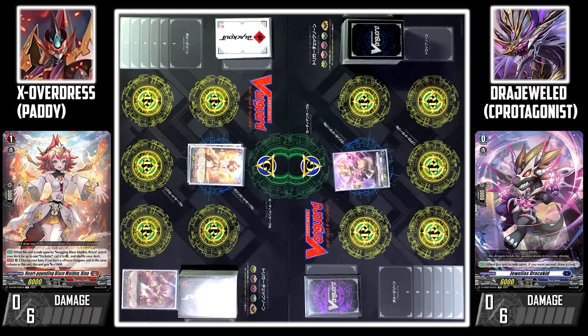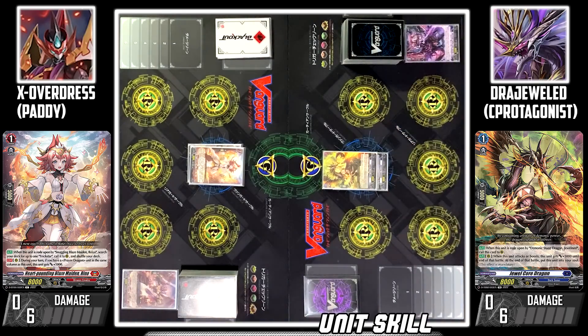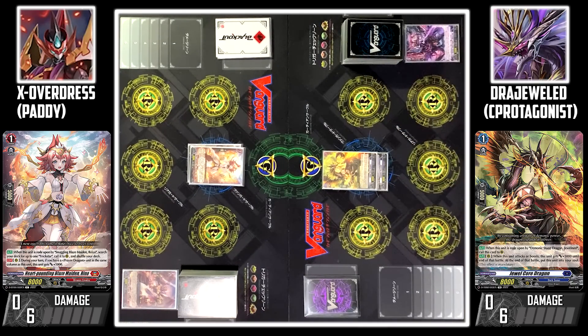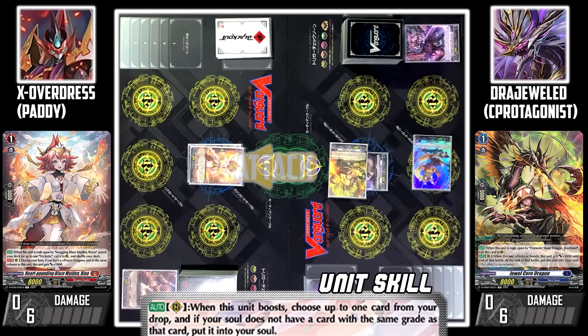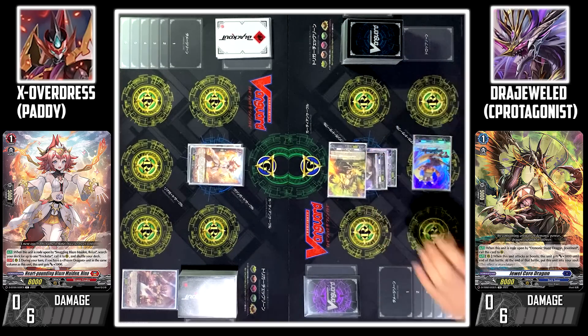My turn. Draw. I'll discard Mr. Gaelor from my hand to ride Jewel Core Dragon. Jewel Core Dragon skill — since I'm going second, I'll draw one card. Next, I'll call Felkid Performer. Boosted by Felkid Performer, Jewel Core Dragon attacks your Vanguard. Felkid Performer skill: when it boosts, I can choose up to one card from my drop, and if my soul does not have the same grade, I can add it to my soul. From my drop, I'll add Mr. Gaelor.